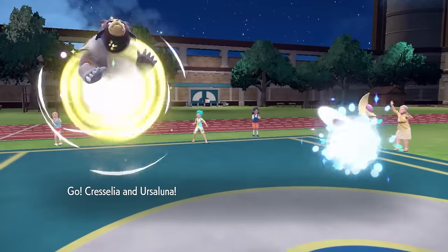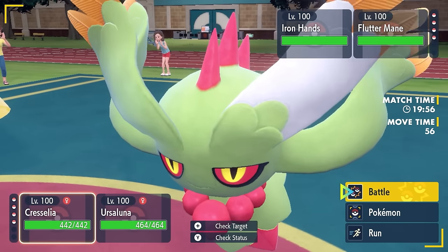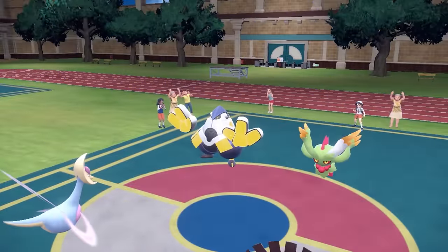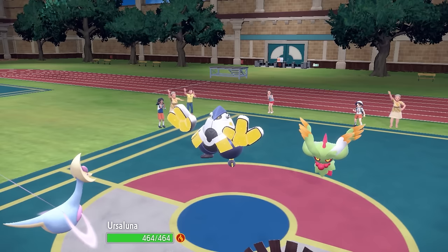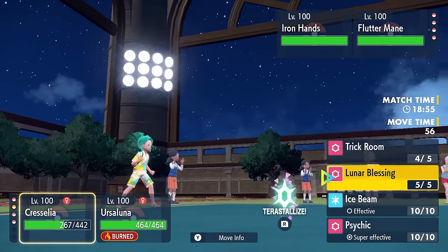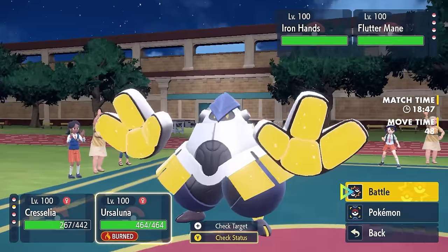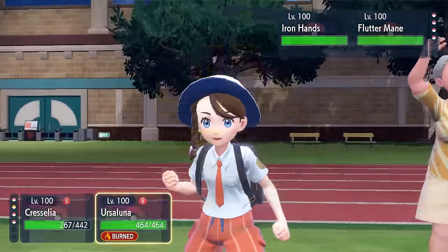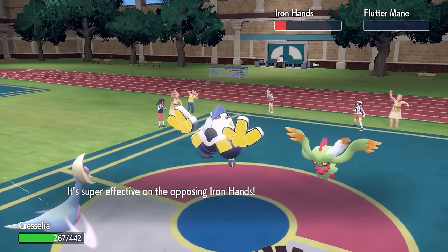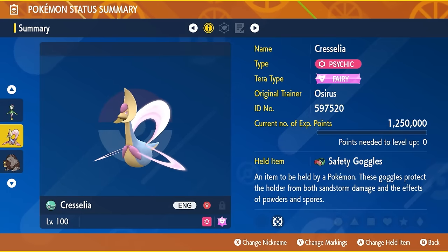Sticking on the theme of Trick Room, the next combination is Cresselia and Ursaluna. Cresselia sets up Trick Room while Ursaluna uses Protect to stay at full health. Safety Goggles on Cresselia let it sit in front of sleep powder users like Amoonguss without being disrupted. Once Trick Room is up and Ursaluna has protected, the Flame Orb activates, triggering its Guts ability boost through the burn, putting it in a position to fire off big damage with Headlong Rush.